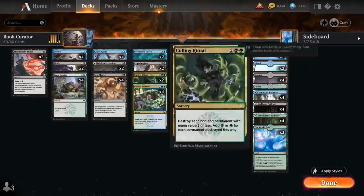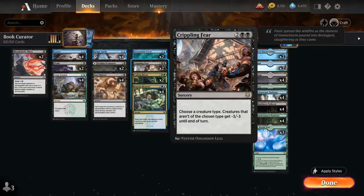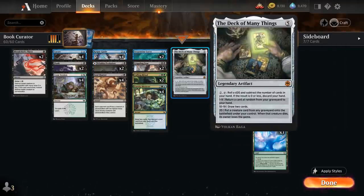We've got two different sweepers: two copies of Culling Ritual, destroying each non-land permanent with mana value two or less and adding black or green for each destroyed — excellent against decks like green-white Magecraft which have low-cost but large creatures. The other option is Crippling Fear, giving all creatures -3/-3 except creatures of the chosen type, so we can still save our Kelpie Guide by naming Beast. Then finally a one-of copy of Deck of Many Things as another fun card draw engine.